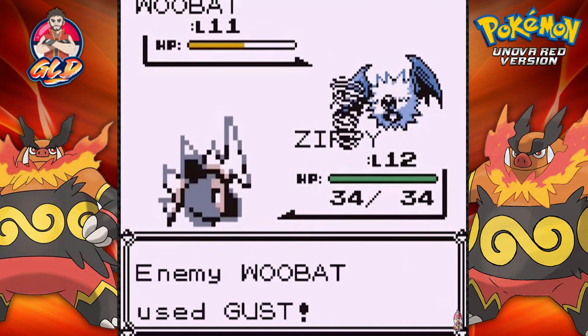We found ourselves an Ether. I'm going to use the Escape Rope, get the heck out of here, heal my Pokemon, and get back to where I needed to be.